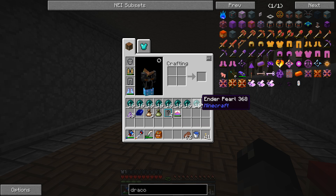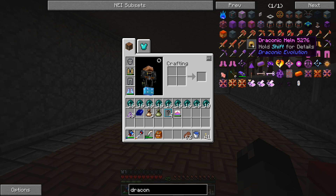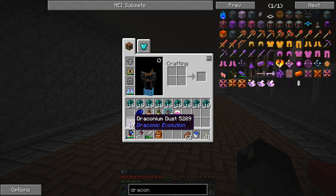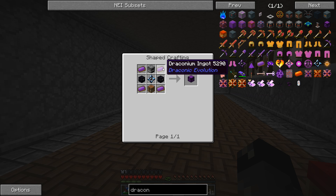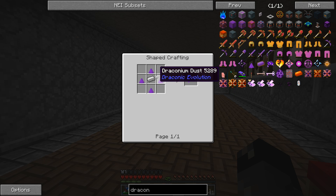I've been looking at the Draconic Evolution mod. I have about 60 pieces of draconium dust and people keep saying I should make this chest, so let's look into making it today. In order to make draconium ingots we need to make draconium blend, and you make that with one iron and four draconium dust.